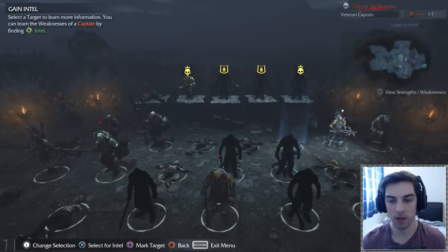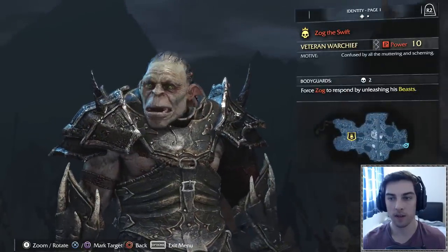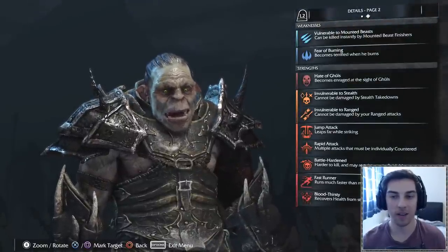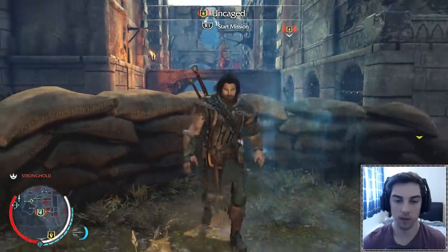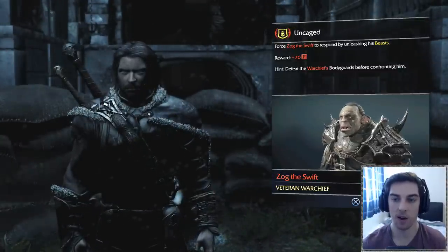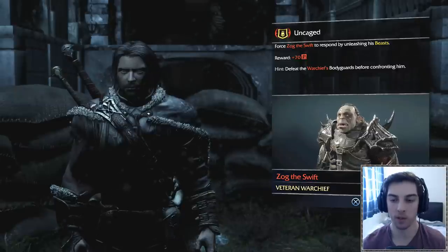He's linked to the guy on the top right. New intel gained. His weakness is mounted beasts — can be killed instantly. So if we can get a caragor we'll kill him instantly. This is the mission for killing this warchief. Even though he's a tamer, his weakness is beasts, so we're going to open a beast up, tame it, and use it to kill him.